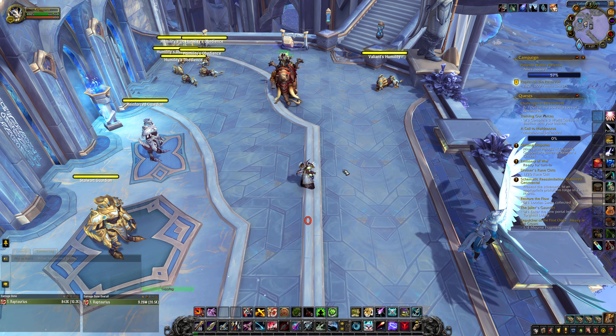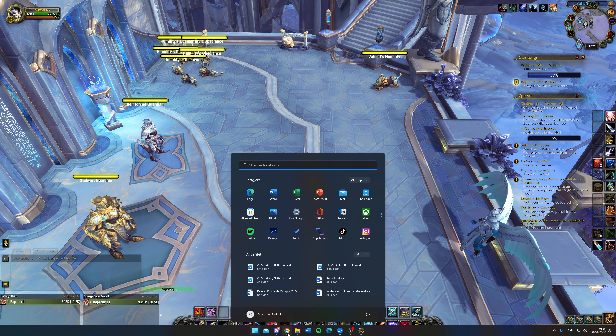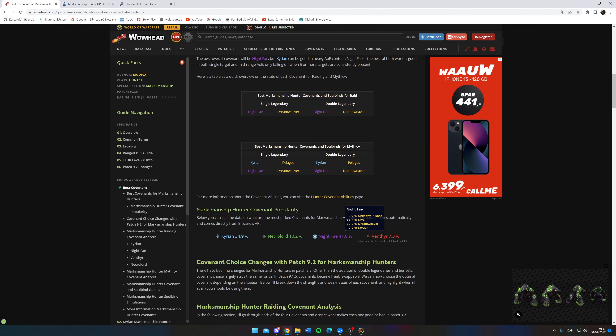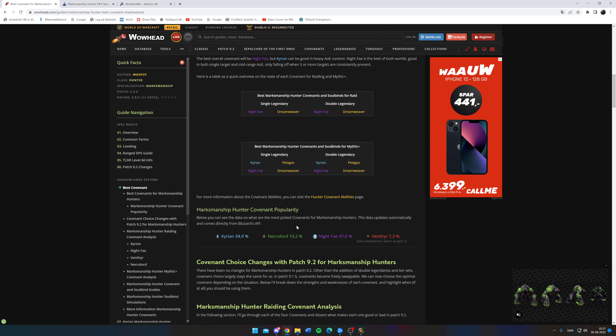There's actually something to talk about with Covenants. This is interesting because Marksman Hunters have kind of divided themselves into two groups. This is from WoWhead showing that the current Hunter population is divided between Kyrian and Night Fae. Most Kyrians play Pelagos — I play Forgelight — and then you have Night Fae with Nia and Dreamweaver. Venthyr and Necrolord I'm not going to cover because they've never been interesting; I've been focusing all my time on Night Fae and Kyrian.